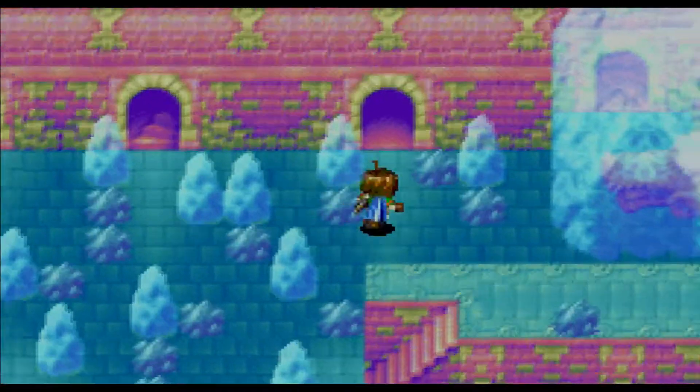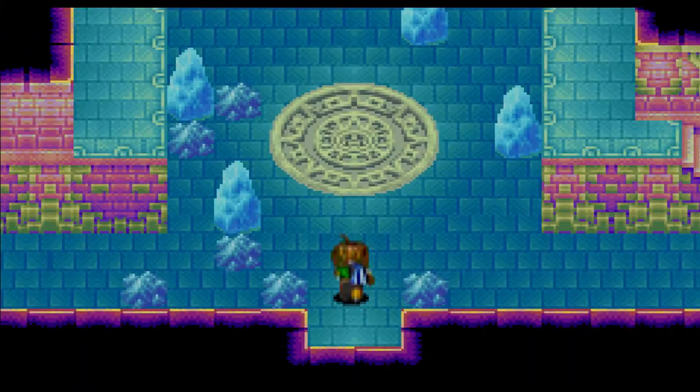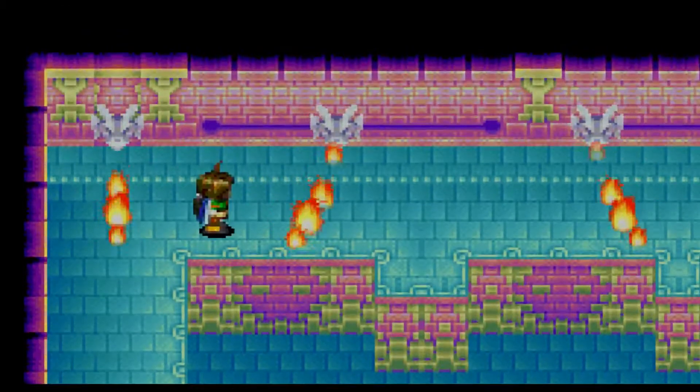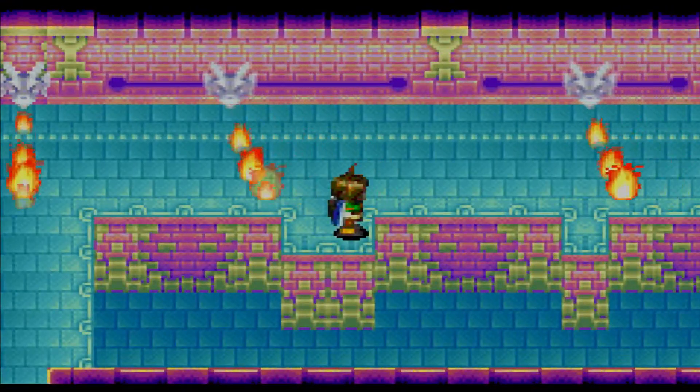If you recall last time, there was actually a specific room in the Mars Lighthouse in which, after we used the reveal synergy, we found a stone seal. That is actually where we want to go next. Unfortunately we do have to go through this room, but luckily we don't have to push the statue all the way.